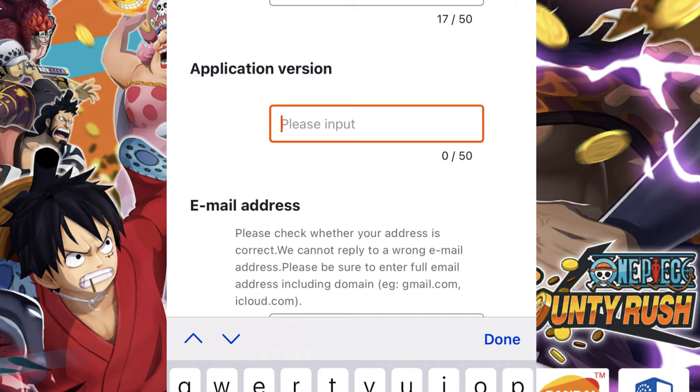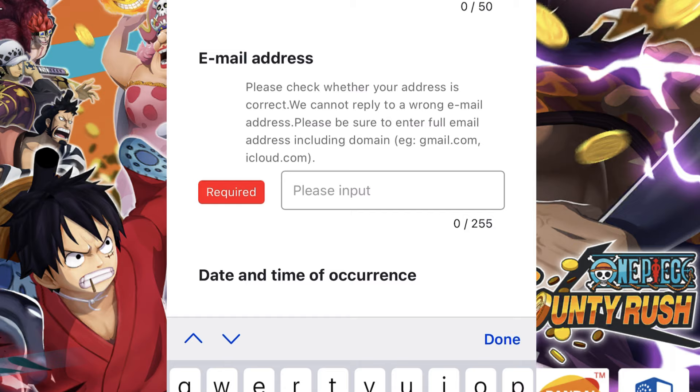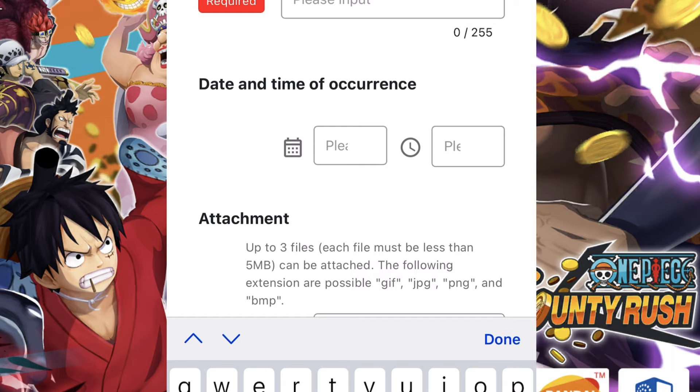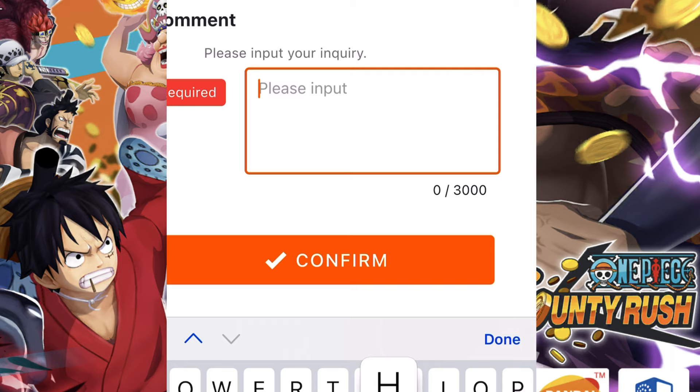For the email address, put the email you used for in-app purchases — if you bought gems or tickets in One Piece Bounty Rush, use that purchase email as it makes your claim more legitimate. Then enter the date and time when you lost your account, as accurately as you can remember. You don't have to include an attachment, but you can.